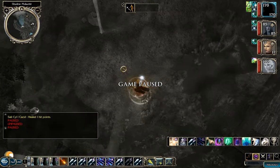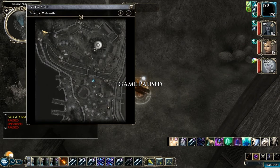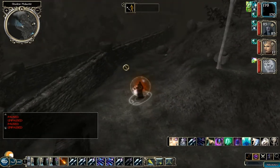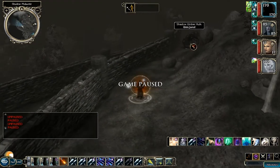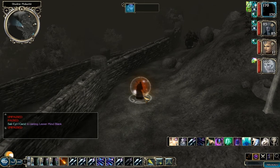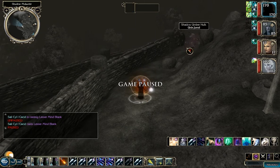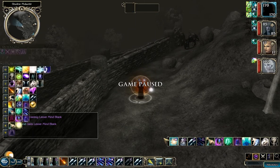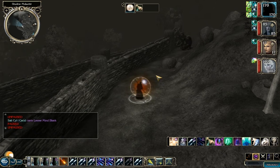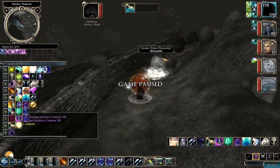There was one area you could only get to by going through the Shadow World, and it's up in the northwest corner. Unfortunately, there are some friends along the way that are going to cause some problems — specifically Shadow Humber Hulks. So I'm going to cast Lesser Mind Blank. I'm not actually sure they're evil, so I don't know if Protection from Evil would protect you from them. But while we're here, I'm also going to summon up some minions.